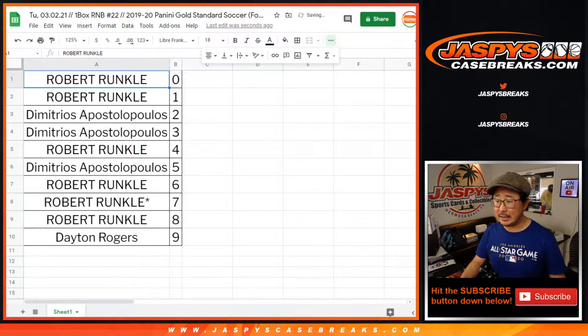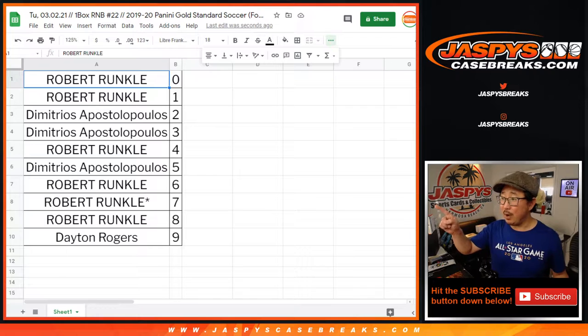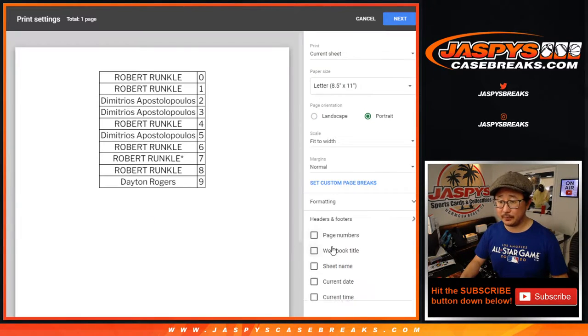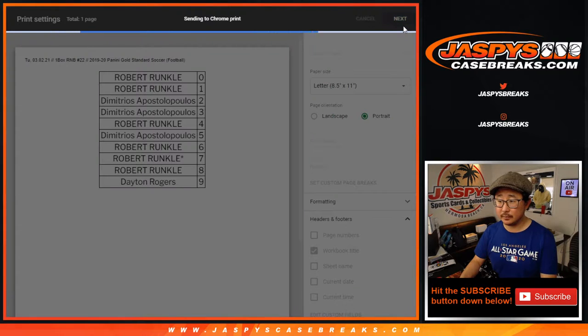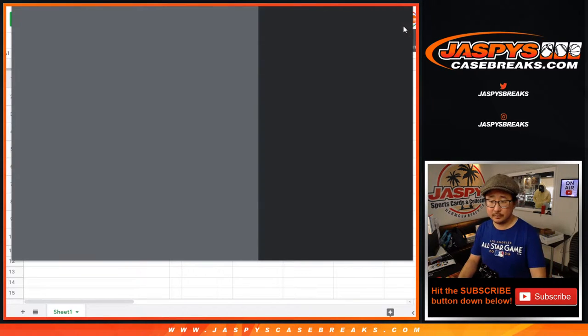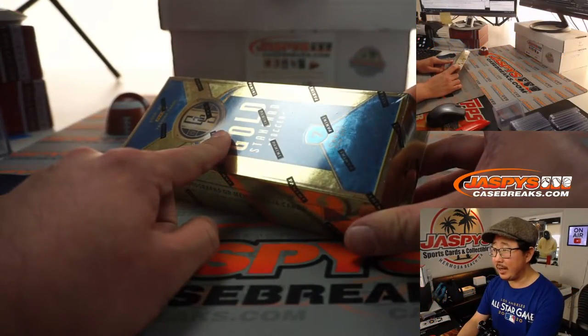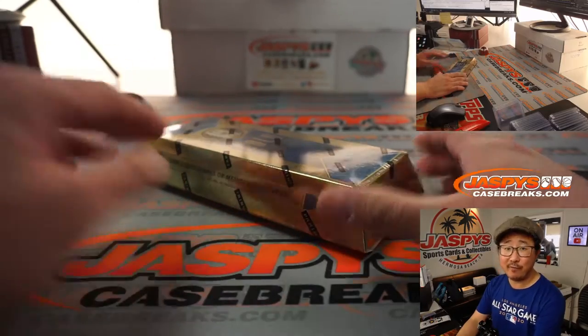Usually there aren't any trades in this, so speak now or forever hold your peace. And since this is a new month — we're in March — we're going to go with a sans-serif font for March. Trade window closed. Let's print, let's rip. Next box is already up, and we only have breaks 23 and 24 left.